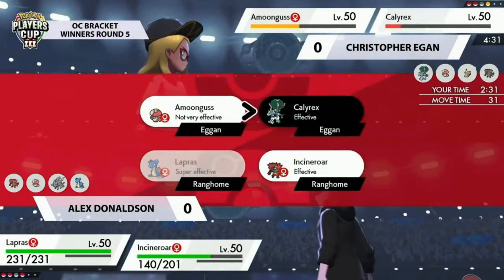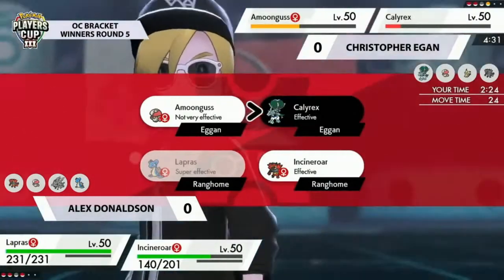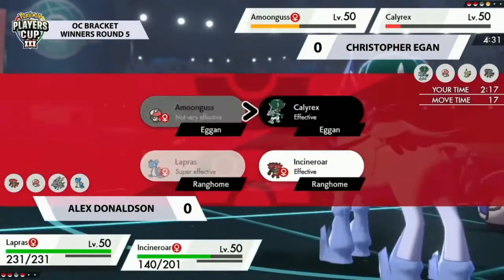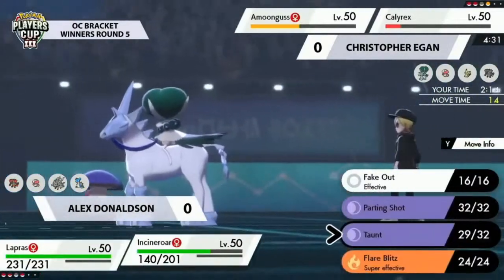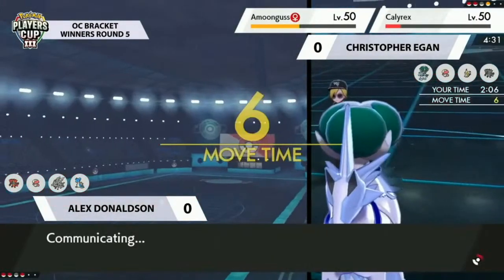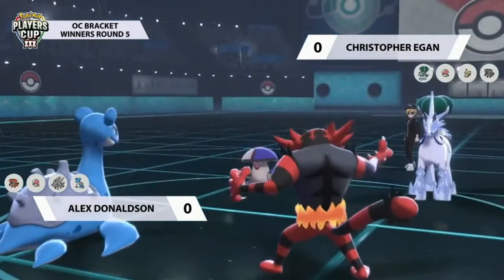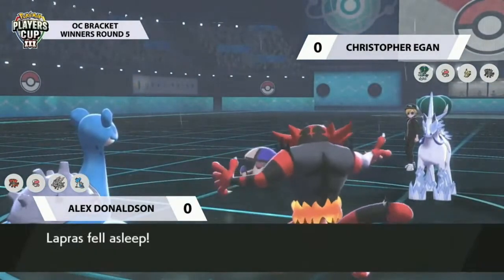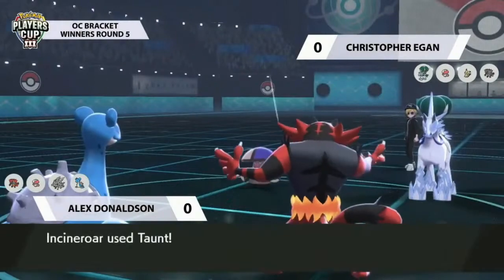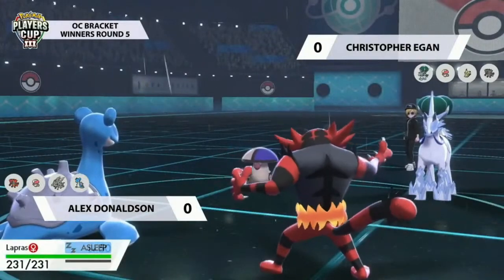Calyrex can't heal itself, so any damage matters, and Christopher really needs to use Calyrex as much as possible. Alex is still in a nice spot — didn't go for Max Lightning but has the option to switch into Amoonguss if expecting a Spore. Lapras just stays in since it's not taking much damage right now. Calyrex's best damage output is High Horsepower, but Alex has the better end of the trade-off. Then Spore connects with Lapras — putting it to sleep!